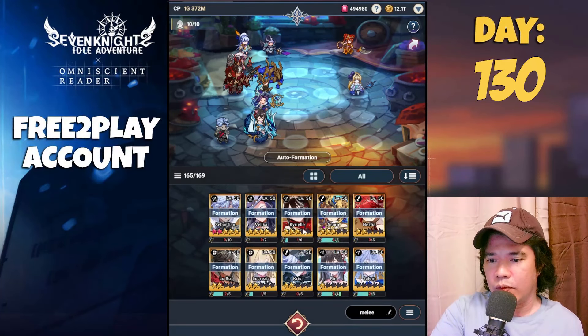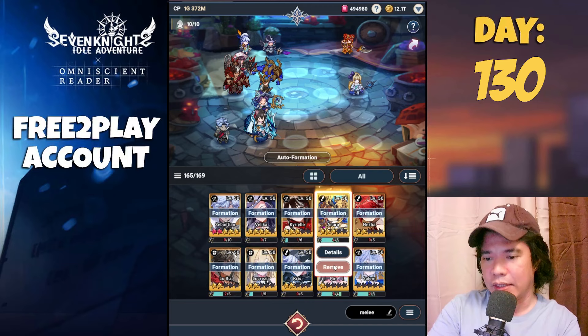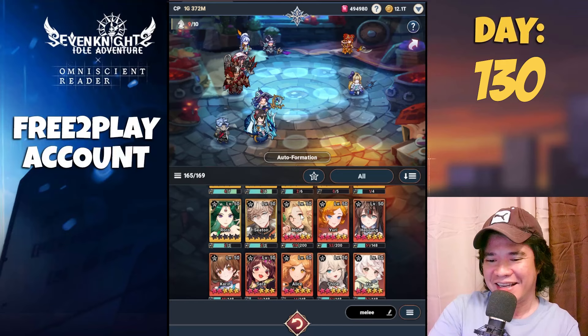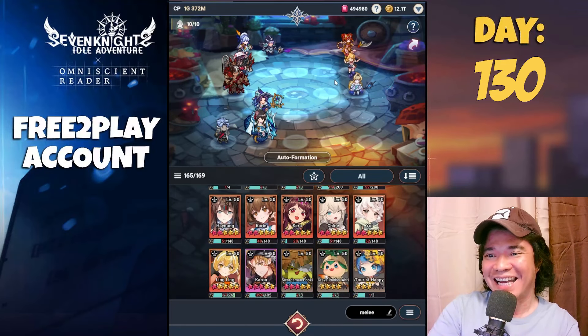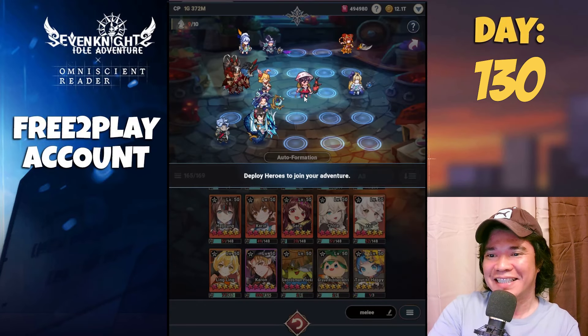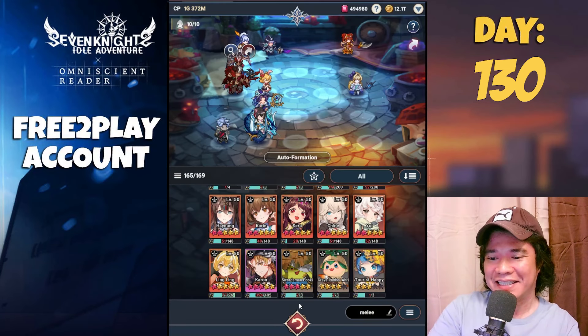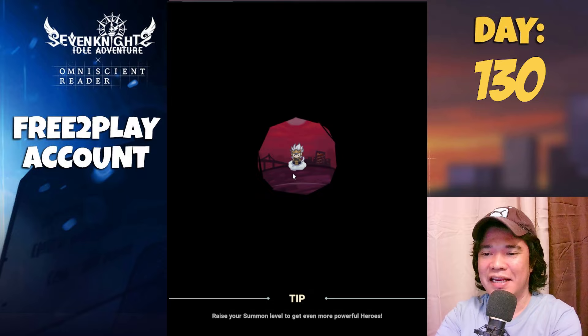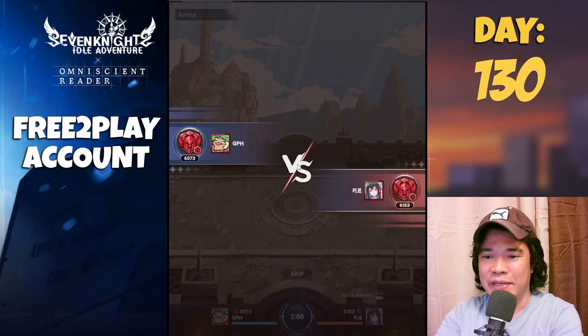We'll remove one more hero — let's remove Asura and place Alice. Let's put Alice. Let's do this arena challenge — I really love to see what will happen here.